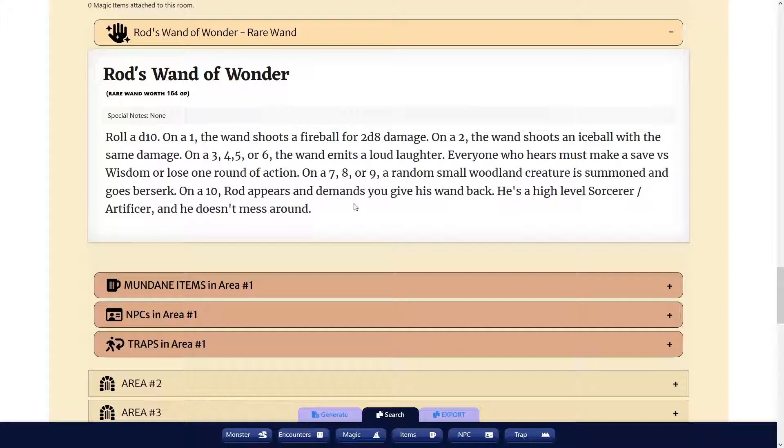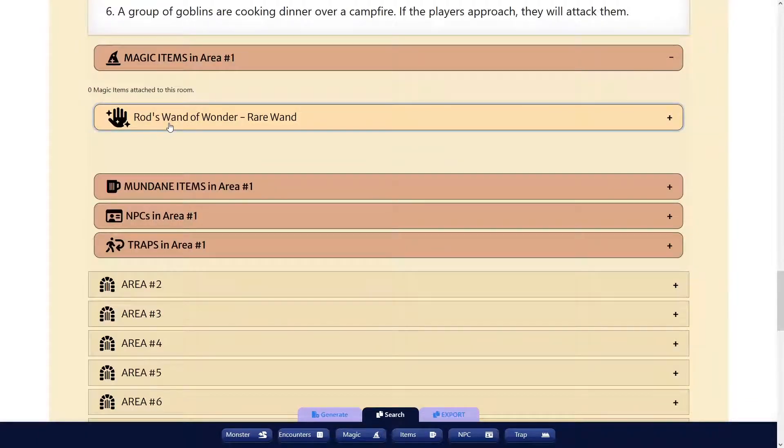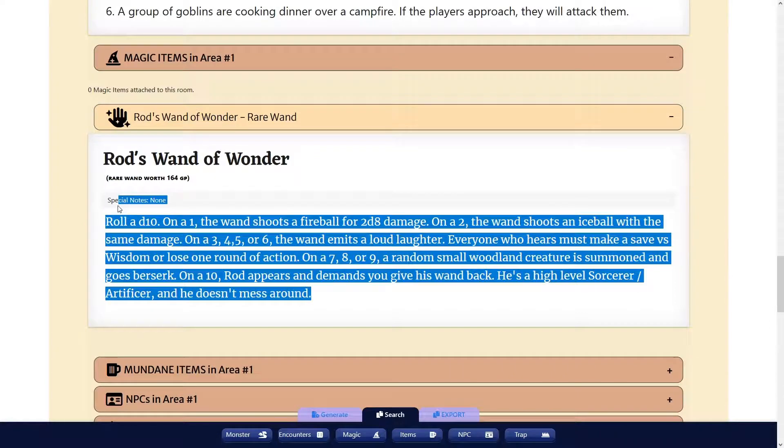What I would probably do with that is have it be a wand of wonder with the word 'Rod' etched into it, and wait for the players to make a joke — 'hey, it's a wand, not a rod.' And then have Rod appear later in the campaign saying 'my name is written on it, man.' That's just a crazy little story from one little random generation.